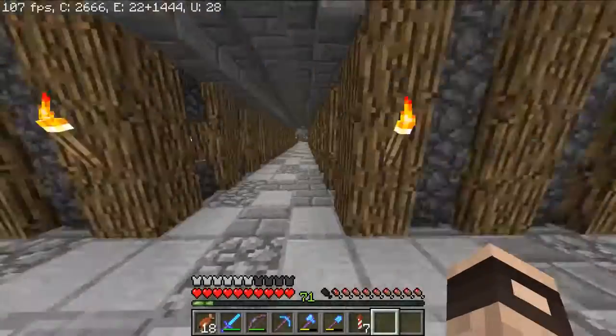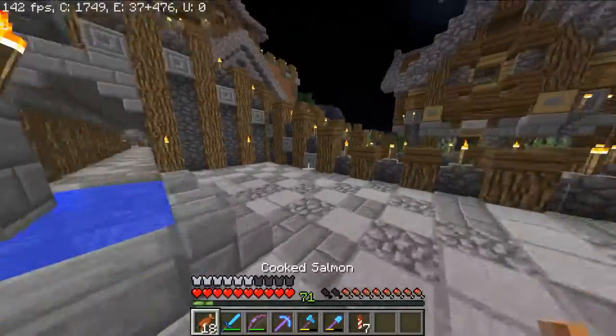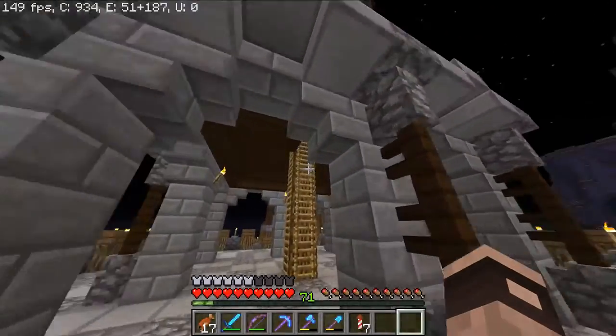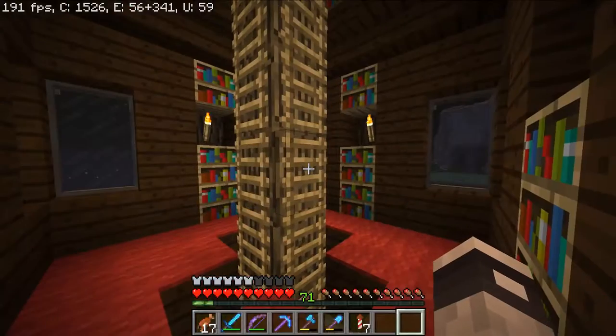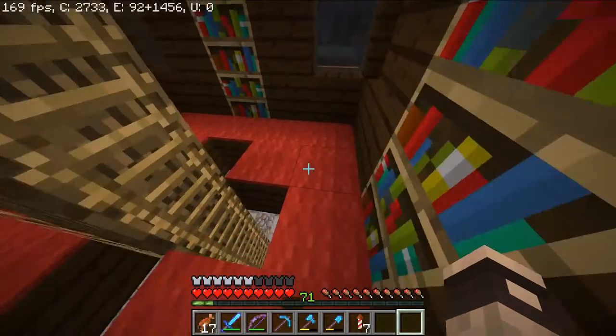Okay, so now that that stupidness is out of the way and I've got all the books - this isn't actually all the books at all. I've placed all of them already, all the ones I needed, up here in the tower. The tower's interior is now finished, and I know it's extremely, extremely simple.